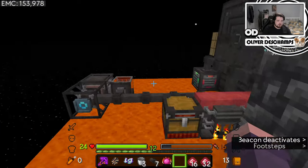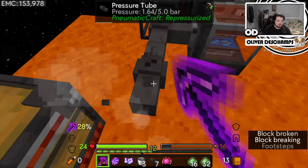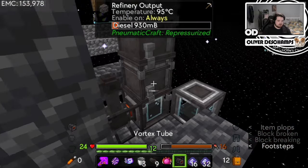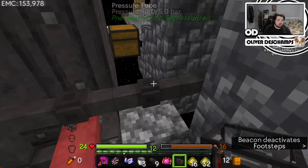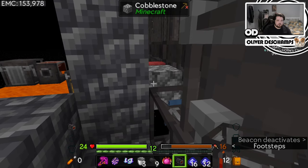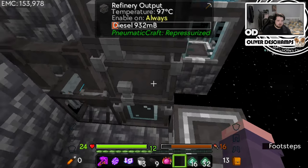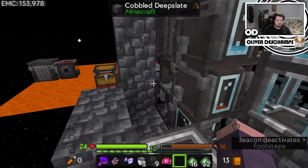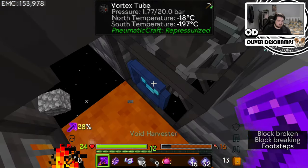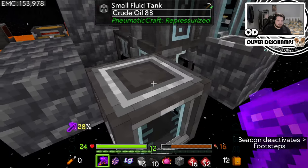We could try putting a second vortex tube. Oh, do you know what we could do? Oh, this might be smart - if we put a second vortex tube here. That makes this hot enough? Oh, just... What side is this? Hot or cold? Cold side. Yeah, so this should be hot enough now.